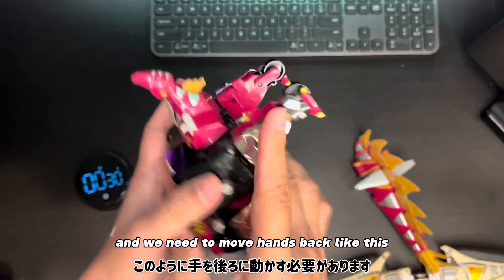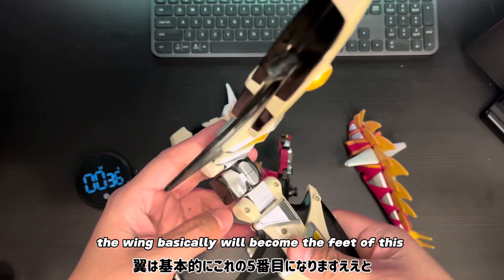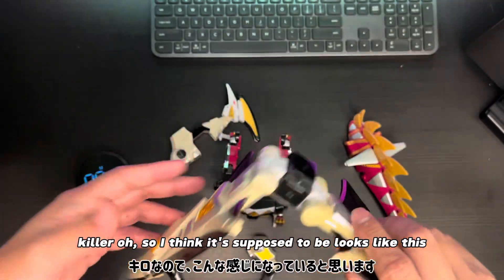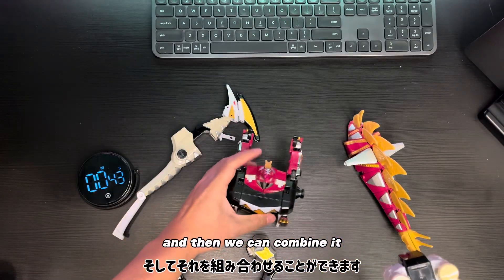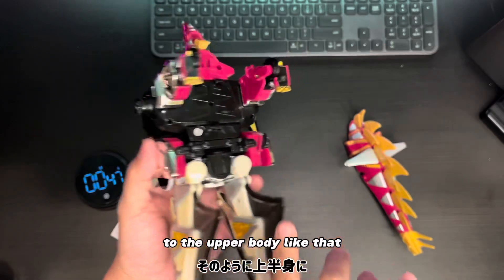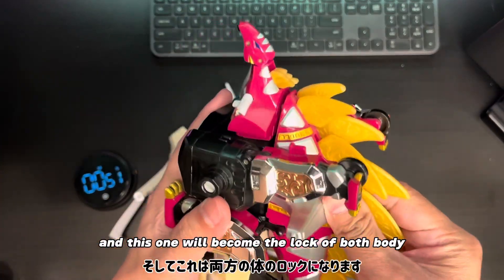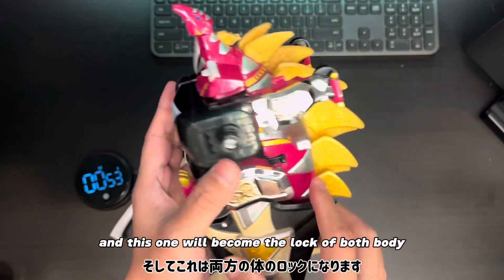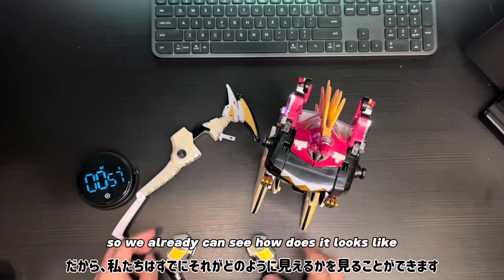Move the hands back like this, and later on the wing basically will become the feet of this Achillador. So I think it's supposed to look like this, and then we can combine it to the upper body like that. And this one will become the lock of both bodies, so we can already see how it looks.